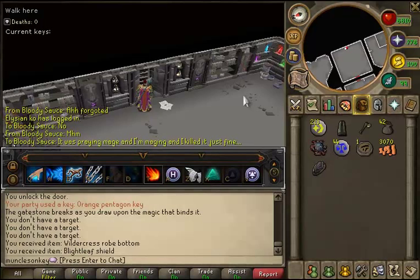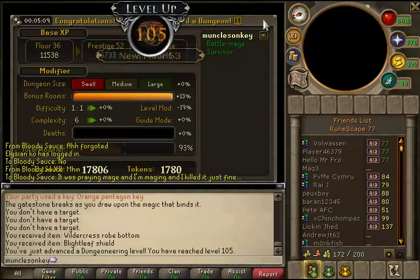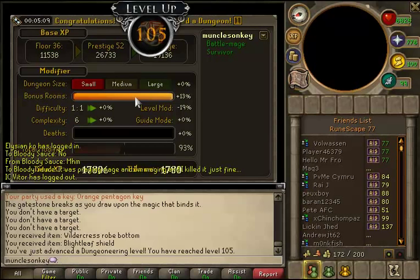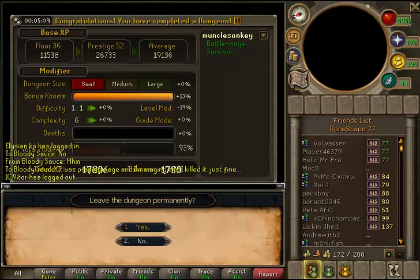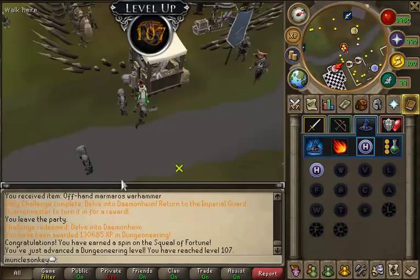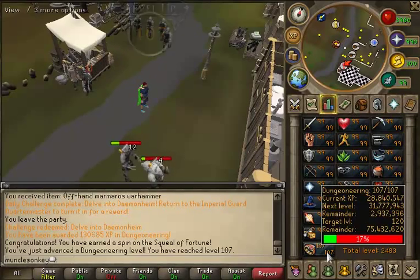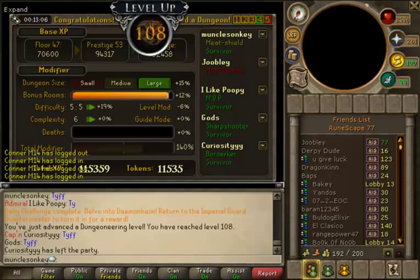So here we have my Dungeoneering progress during the last month or so. Here was the first level-up, which was 105 Dungeoneering — I was really close to it so I just decided to do a solo floor. 106 Dungeoneering — for some reason I completely missed the recording, so I just got a screenshot, which works almost as well. And of course, 107 Dungeoneering — this one was pretty big, because that means I unlocked the second-to-last boss, as well as floor 54, and also the second-to-last song in the game. And then 108 Dungeoneering — failure on the recording again, but I managed to do a 13-minute large floor while keying, or more like hosting. But anyway, that was a fun floor, and that got me 108 Dungeoneering.